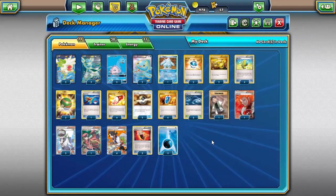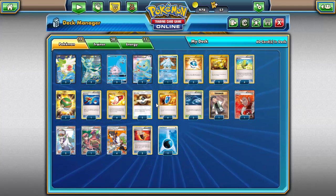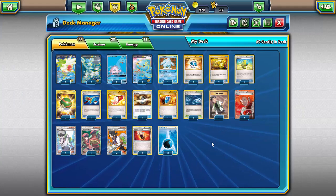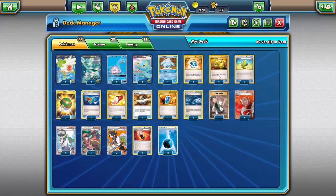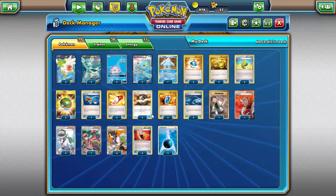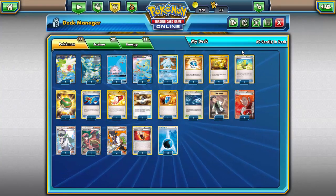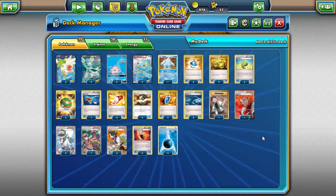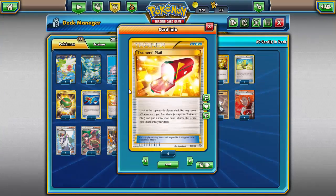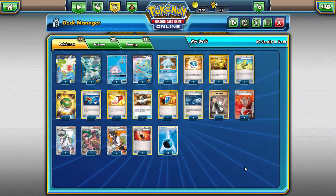Two Energy Switch: you can attach an energy, do a Max Elixir onto a Shaymin or Manaphy that you don't want it on, then Energy Switch onto something you actually want it on. Energy Switch isn't in every deck, but it's very good here. Four Max Elixir for acceleration — all our Pokemon are basic so you can max elixir onto any of them. Three Nest Ball, one Super Rod to recover resources, Trainers' Mail for consistency, Ultra Ball for searching, VS Seeker to reuse supporters.